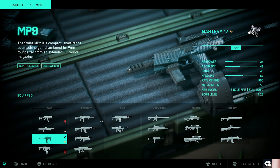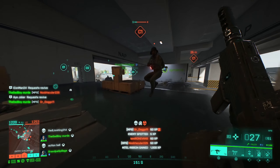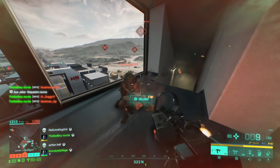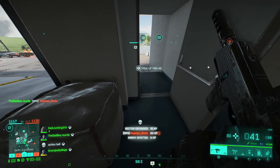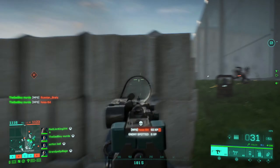The MP9 — you unlock this at level 36. It's basically the lower levels' K30: high rate of fire, really good hip fire, laser beam with little to no recoil, so you can beam kids from a distance, but the damage at range is really weak. One drawback I found is when you get the close combat drum that holds 50 rounds, you only get one spare drum, compared to something like the K30 where you get two spare drums at around a hundred rounds spare.